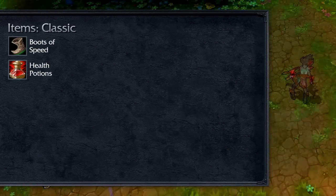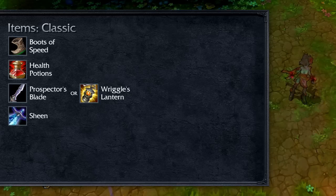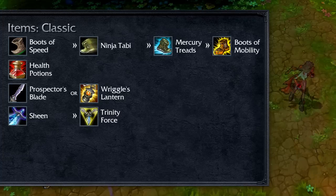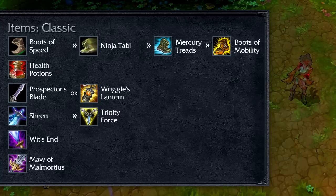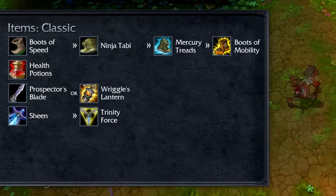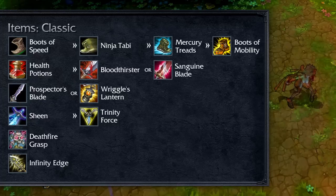Open with Boots of Speed and health potions, and grab Prospector's Blade in Dominion or Wriggle's Lantern in Classic. Take Sheen and upgrade her boots as quickly as possible, then upgrade to Trinity Force. From here, assess the game. Wit's End, Maw of Malmortius, Randuin's Omen, and Guardian Angel will provide a mix of damage and toughness if you need added survivability. To focus on assassination, consider Deathfire Grasp, Infinity Edge, Bloodthirster or Sanguine Blade, and Last Whisper.